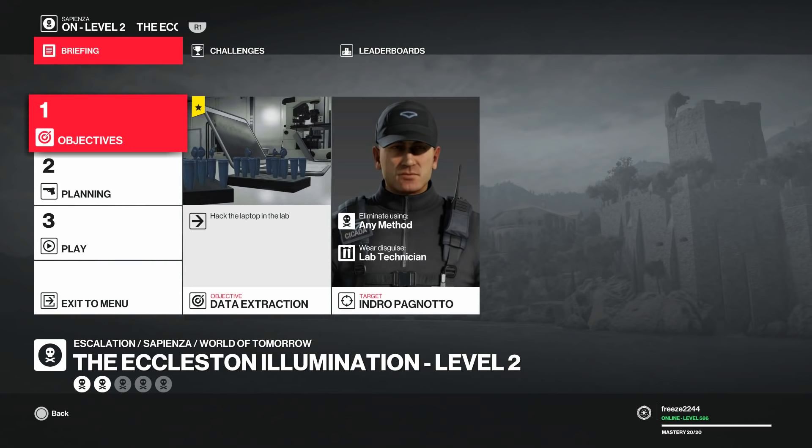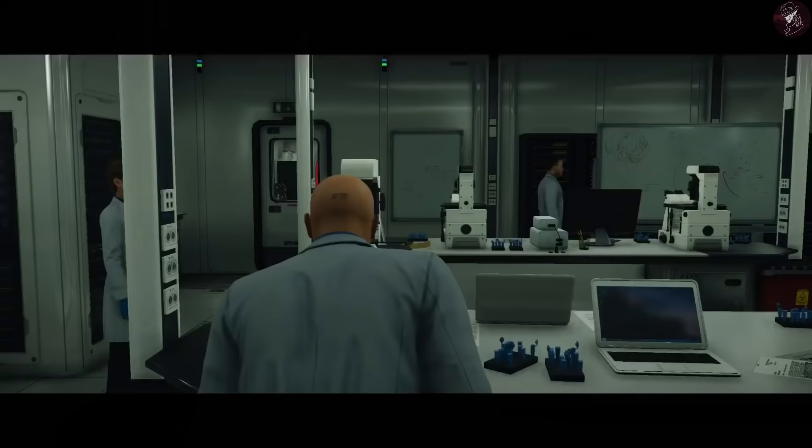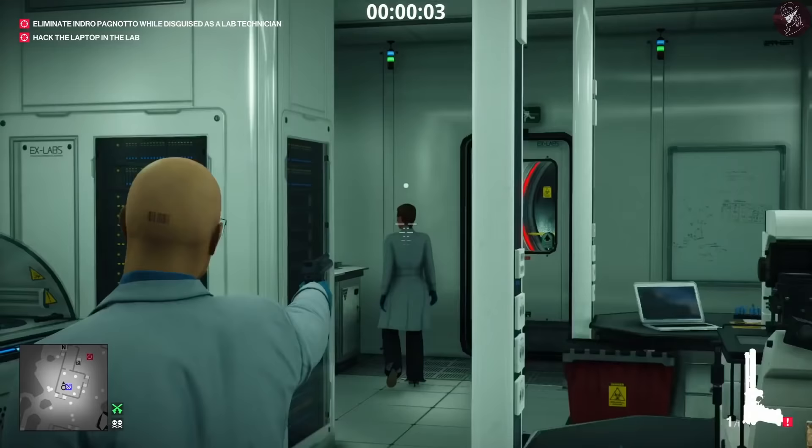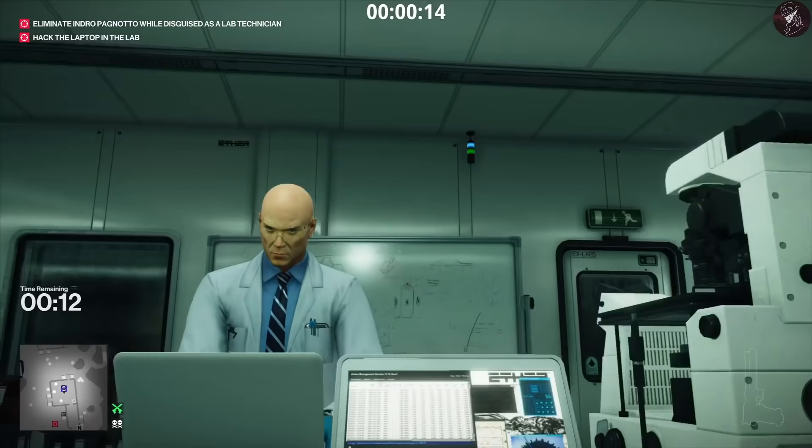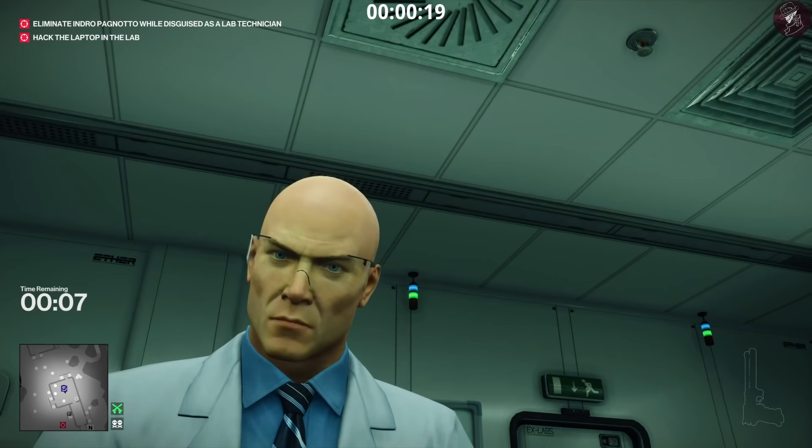For level two we have an additional objective: you have to hack the laptop. For this one we are going to bring along a tranquilizer pistol. From the very start just go ahead and shoot this woman in the back — that's going to knock her out and give us plenty of time to hack the laptop. No one else will turn around within the 20 seconds that you're hacking, so you don't have to worry too much. The body will get found, but because it's a tranquilizer it won't affect your Silent Assassin rating.